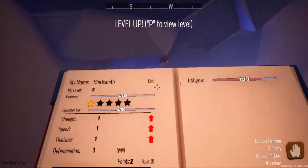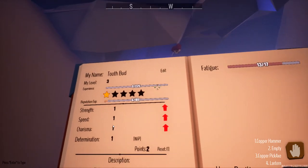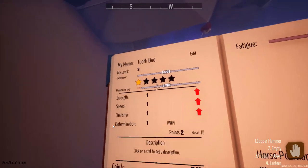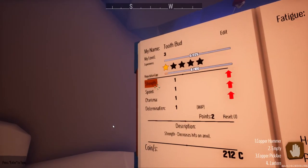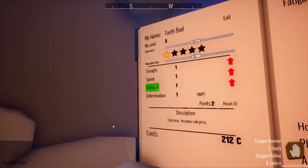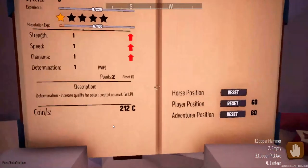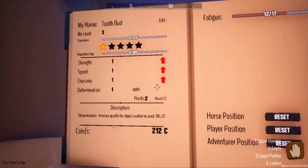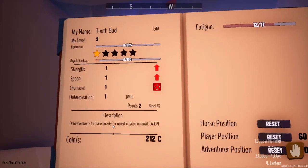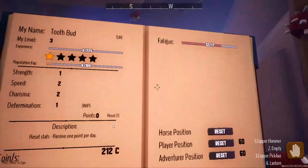The level up book is working. Our name is Blacksmith — I don't like that. Our proper hero's name is Toothbud. We're level three, we need 225 more experience for the next level, and we only have one star of reputation. We've got four traits: Strength decreases hit ton anvil, Speed increases movement speed, Charisma increases sale price, and Determination increases quality for objects created on anvil. Let's increase Charisma for our first point, and then let's also increase Speed. We are now a level three blacksmith.